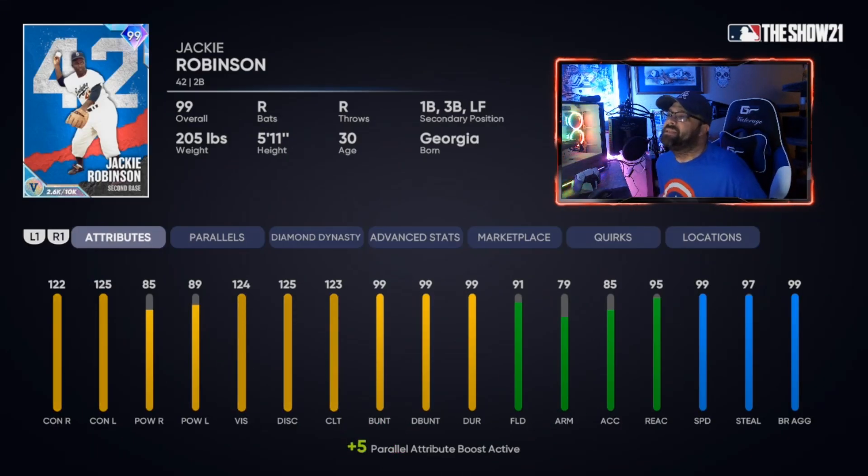Second option at second base is 99 overall Jackie Robinson. A lot of people already have this from the 42 series. They finally gave him real power this year, making him a card you can actually keep in your lineup all year. He's got almost max contact, vision, discipline, clutch, and bunt, diamond fielding, and max speed. This card does it all and will probably be on my squad all year in some form.